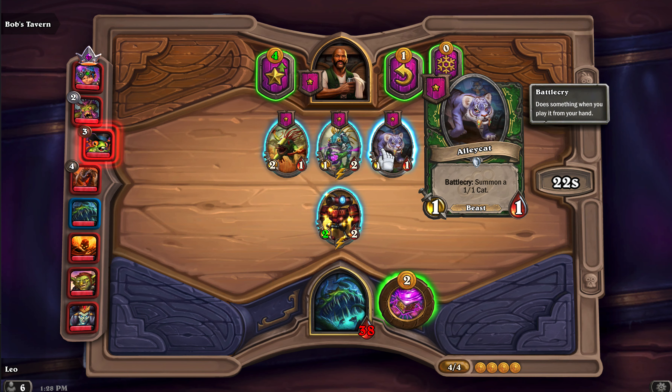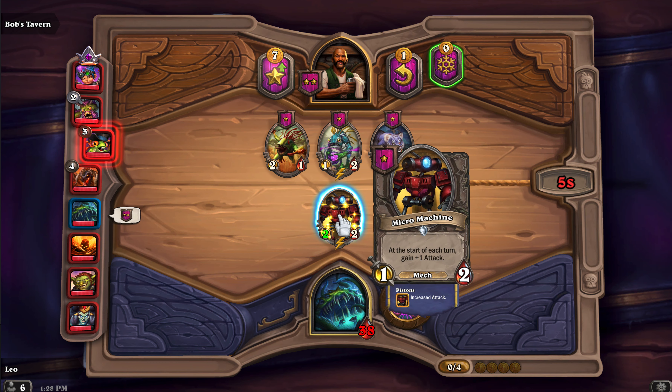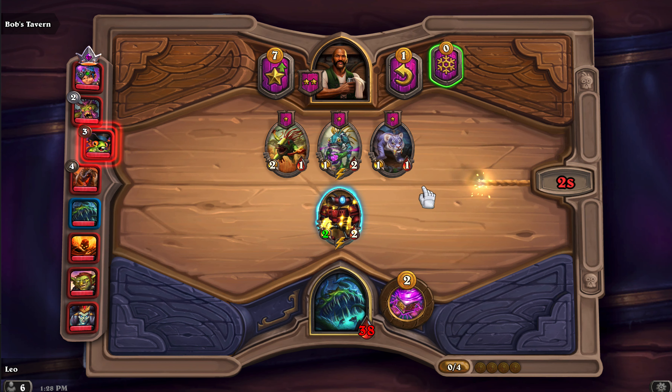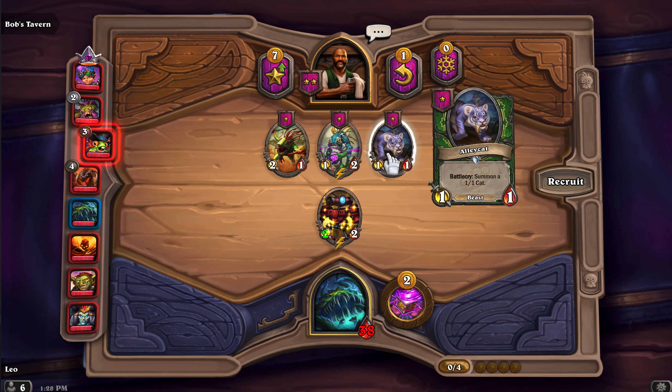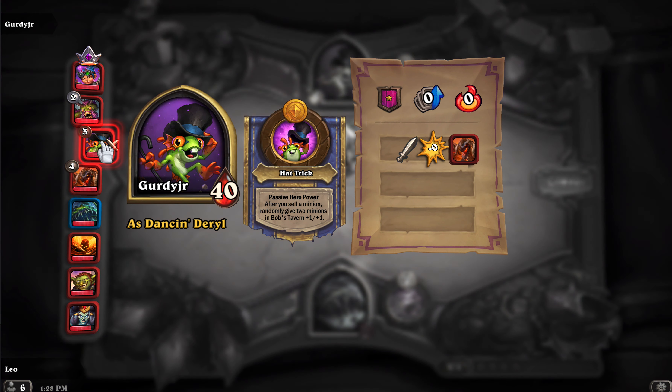This is not the best choice. For the first turn you get three gold and for most heroes you'll be able to buy one minion. I would say the best picks are minions that give you the best value — the battlecries or the deathrattles. Because those one-star minions are pretty weak, you mostly want to buy minions that give you the best value.